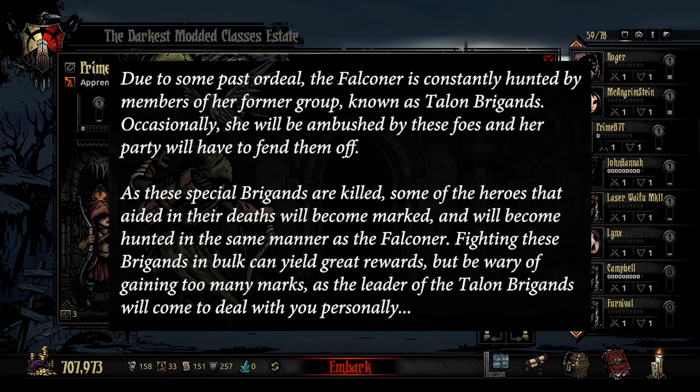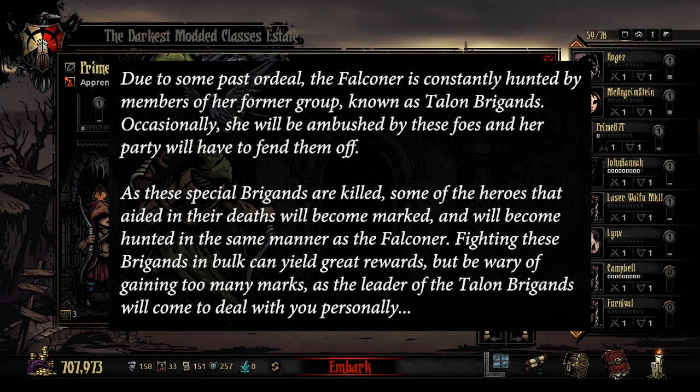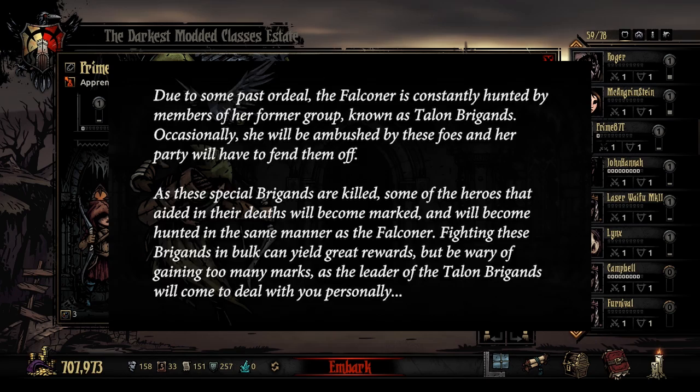Due to some past ordeal, the Falconer is constantly hunted by members of her former group known as Talon Brigands. Occasionally she will be ambushed by these foes and her party will have to fend them off. As these special brigands are killed, some of the heroes that aided in their deaths will become marked and become hunted in the same manner as the Falconer. Fighting these brigands in bulk can yield great rewards, but be wary of gaining too many marks as the leader of the Talon Brigands will come to deal with you personally.